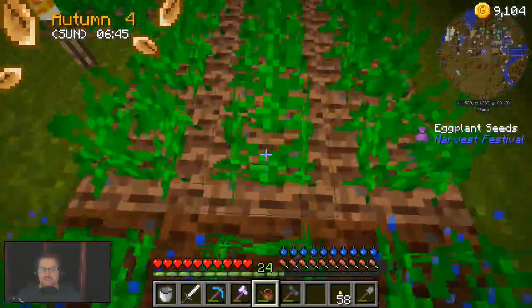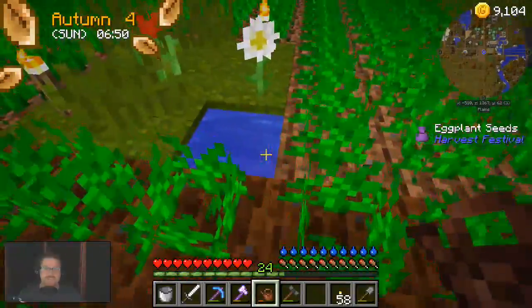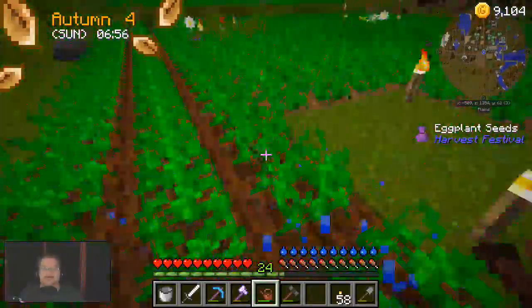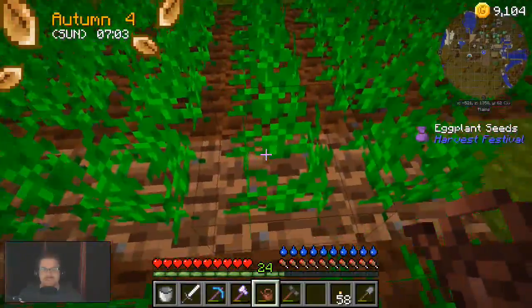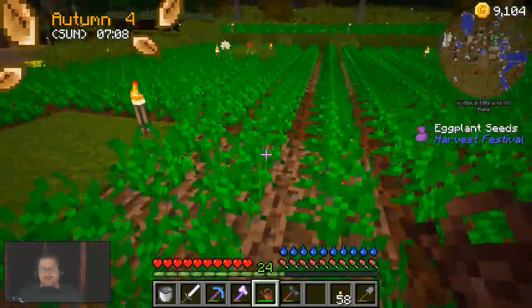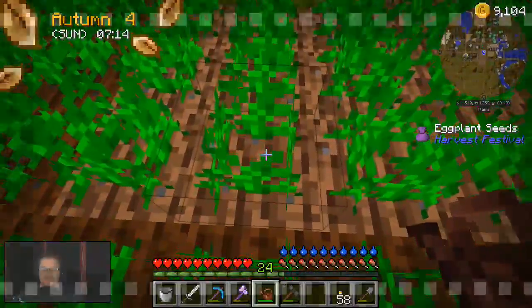Especially since in 1.10, they seem to be a lot rarer than they used to be. Back in 1.7 they used to be everywhere - you couldn't get rid of them. But now, even on high difficulty, just trying to find the buggers. Anywho, I'm gonna water these crops and we'll come back once the blacksmith is open.